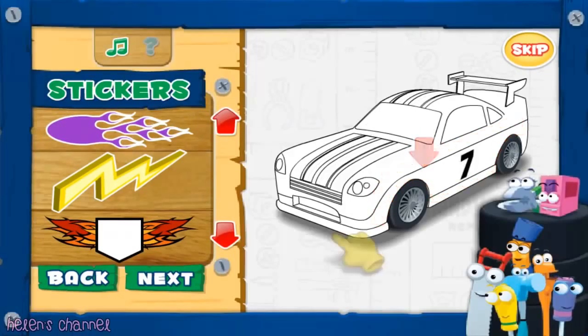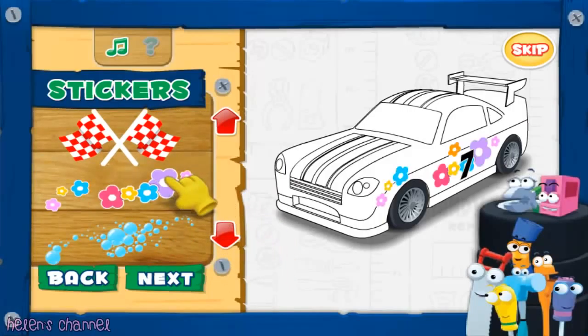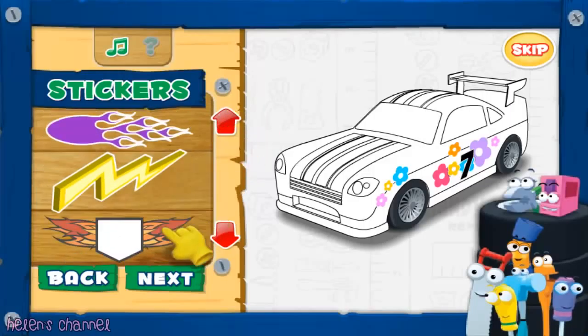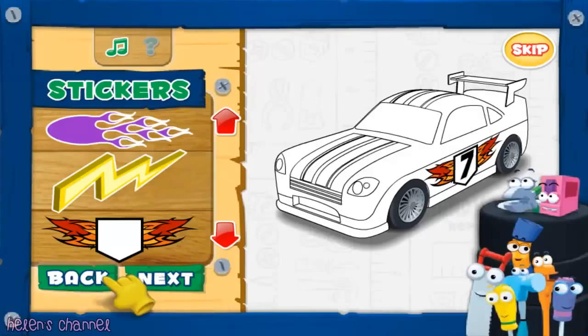Now let's select racing stickers. Use the red arrows to scroll up and down for more sticker options. Click on the stickers to see how they look on the car. After you've found the stickers you like, click Next. Just in case you want to change your stripes, you can always click Back.